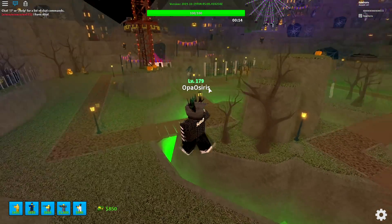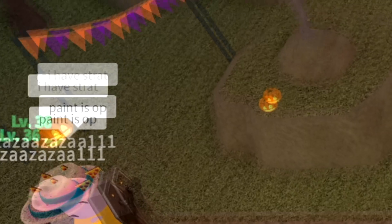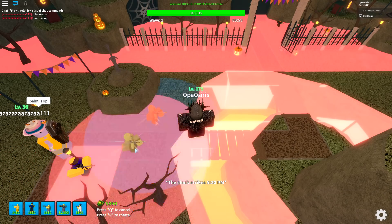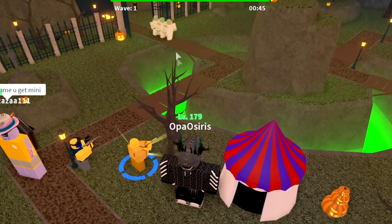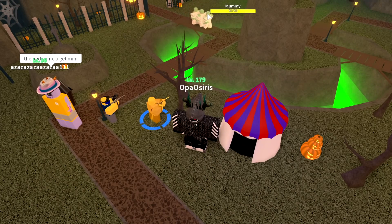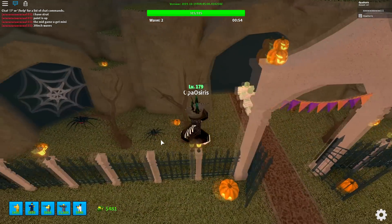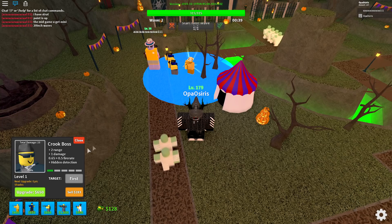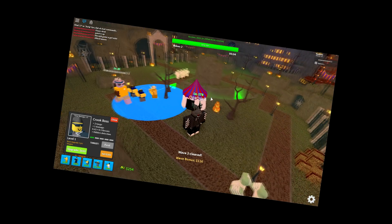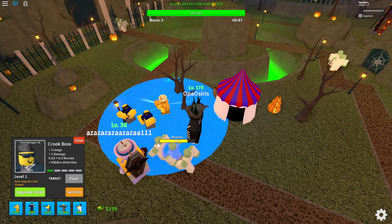We're in the game. I've never completed this map — it's my first time playing. There are only two of us. Paintballer is apparently really good but let's go with Crook. The mobs are slow mummies. I really love the new troop designs — everything looks and feels much better. Let me upgrade my Crook — epic shades, cool. There are a lot more mobs coming though, which is a problem.